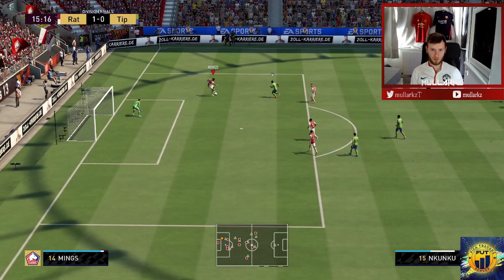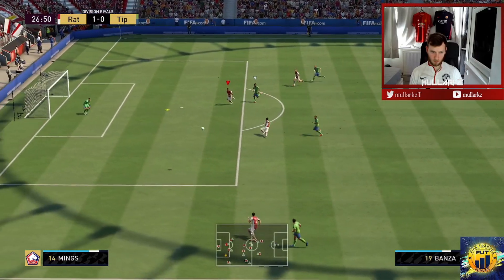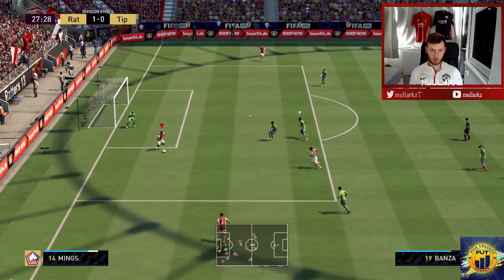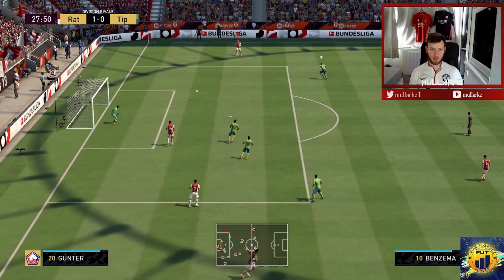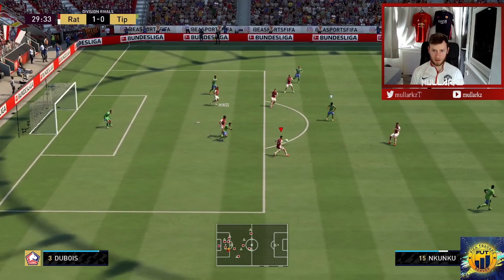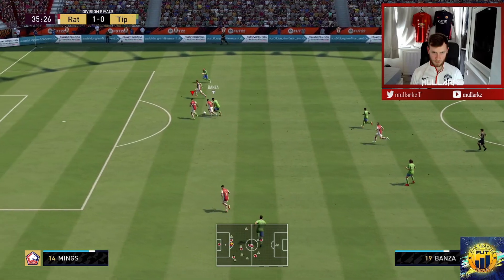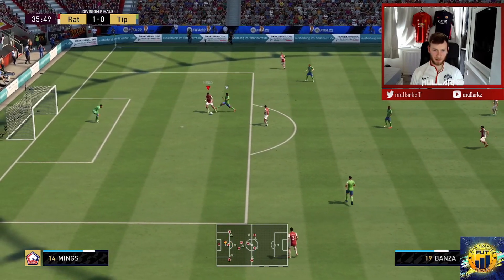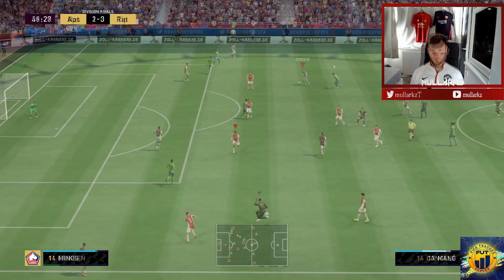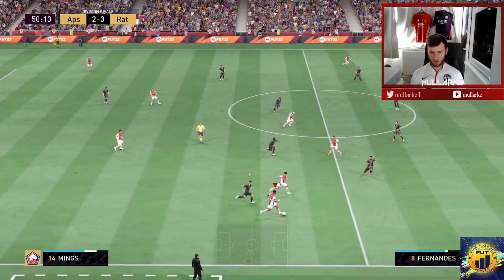Look at the strength of Mings. Tyrone Mings — defensive AI right there, always in the right position. I wasn't even controlling him there. He's got decent passing as well, accurate too. He's just always in the way — the brick wall, Tyrone Mings. Getting across, dealing with danger. He can also drive out from the back as well.